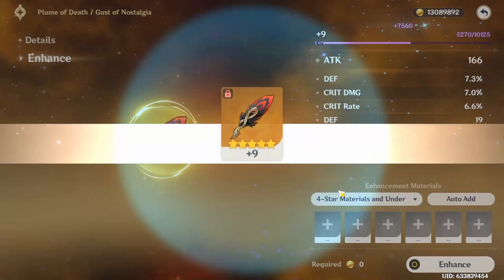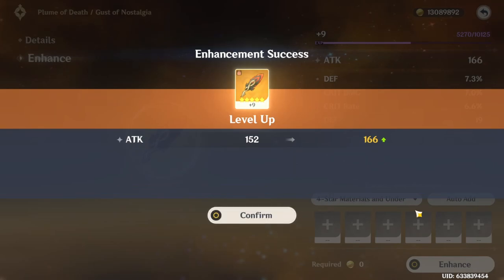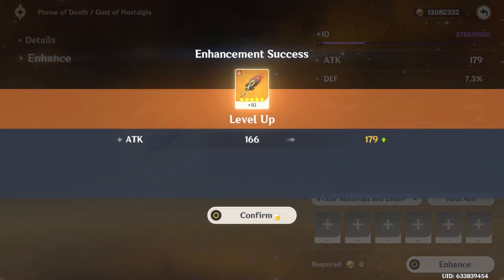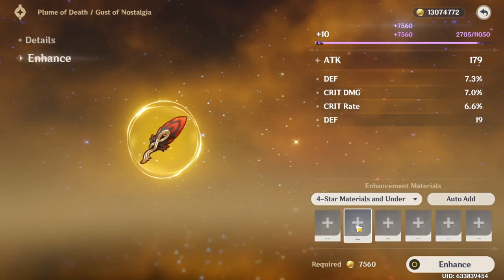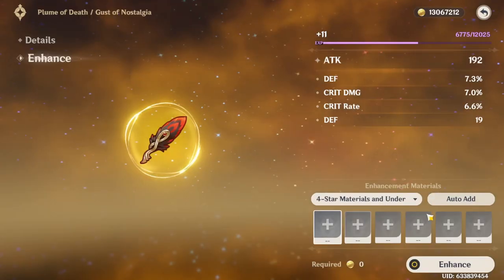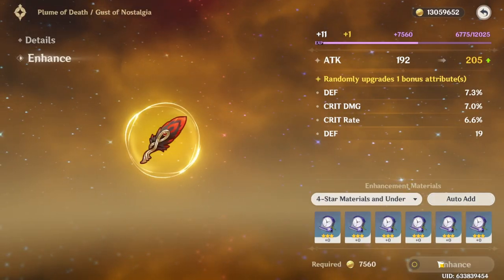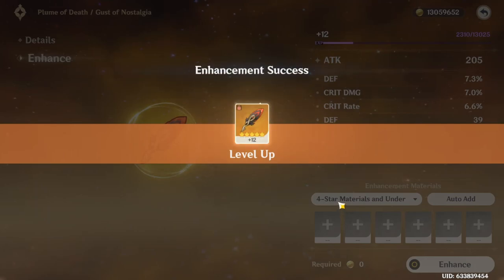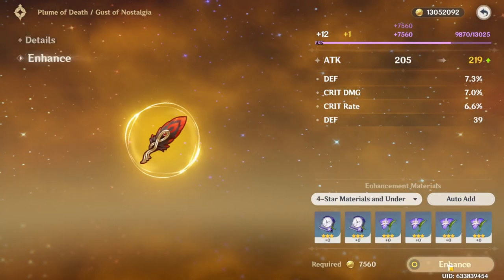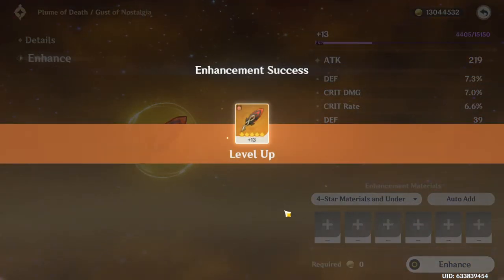Decent crit rate — we like to see it. Come on. Okay, plus 12, here we go. Oh my god, why? Why game? Why give me defense? It just couldn't have been the god roll.